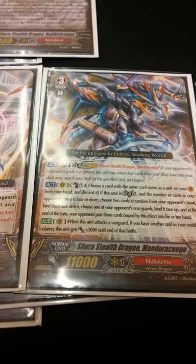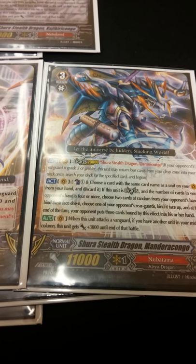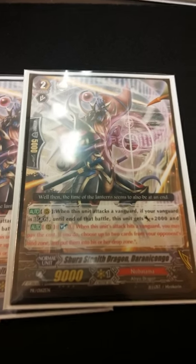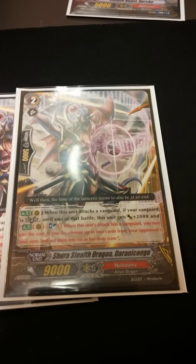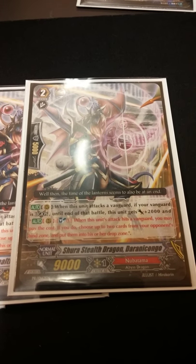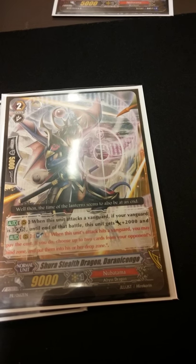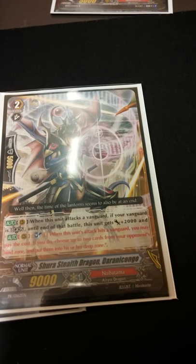With Kuroko, you're really going to need to run maybe 3 so you can continue to get that off. But if you don't want to, you still have to run 4 of the backup card, Shira Stealth Dragon Rani Kongo. He's pretty much the grade 2 version of your starter. When you're in Legion, he's an 11k attacker — a really good effect. And like the starter, Soul Blast 1 and make your opponent discard up to 2 cards from the bind zone of your choosing.